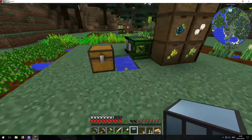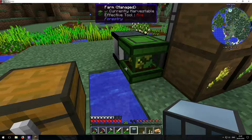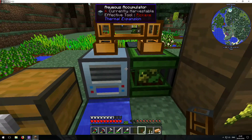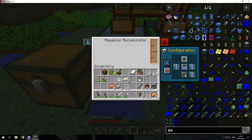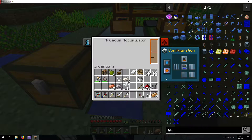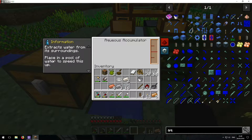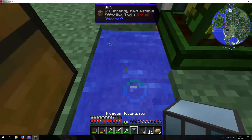And we'll put it on this one, and then we'll go like that, and then this. Output. Water output. No — redstone. So, is that... it extracts water from surroundings? Right. We need to do that.